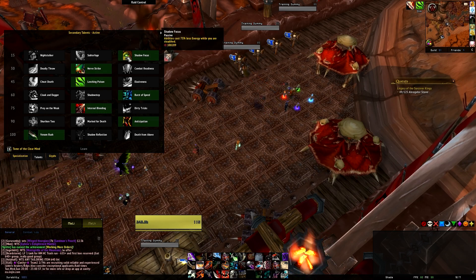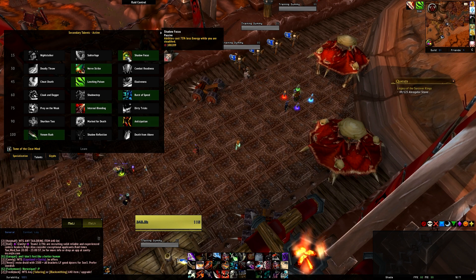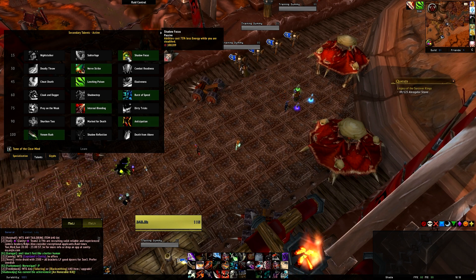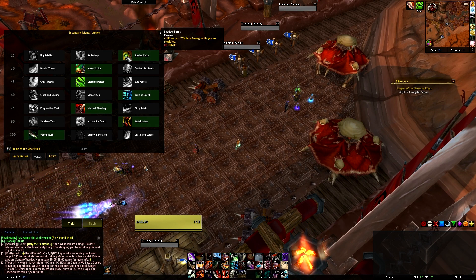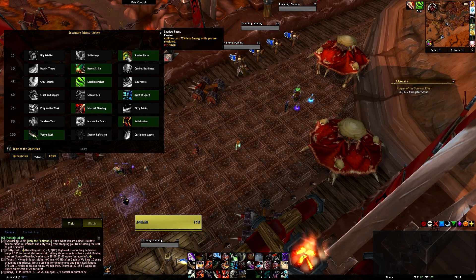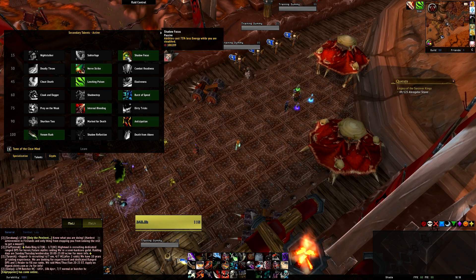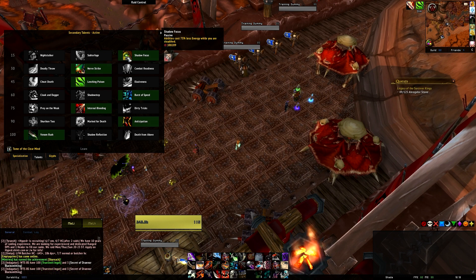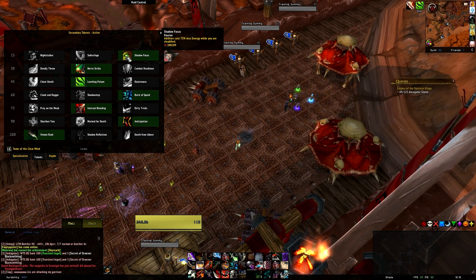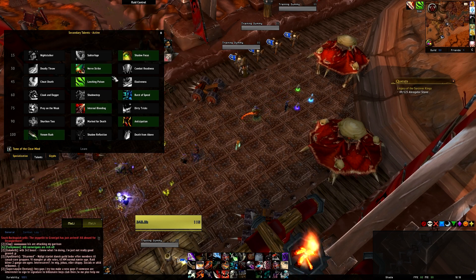For talent choices I recommend Shadow Focus — it's kind of the only one you can take at level 15. In early Warlords gearing you'll notice a real lack of energy. During those energy-starved periods we take advantage of Vanish into Ambush, which grants combo points and costs nothing. We also open fights with Ambush, meaning we start at far less energy cost. Shadow Focus is a must-have at level 15.